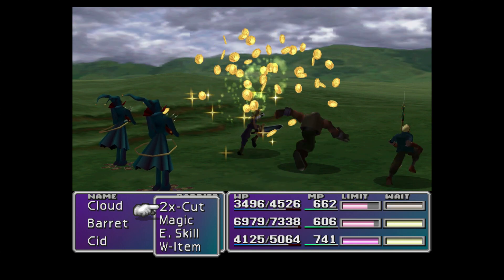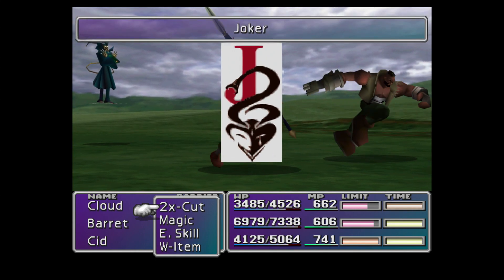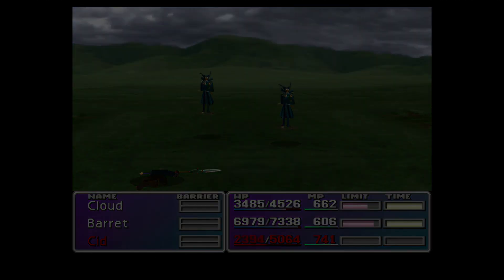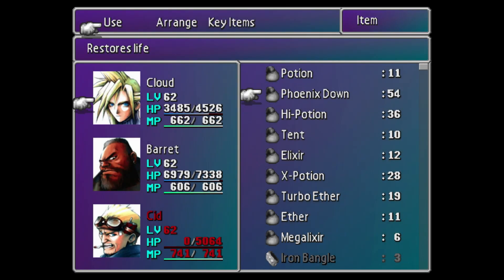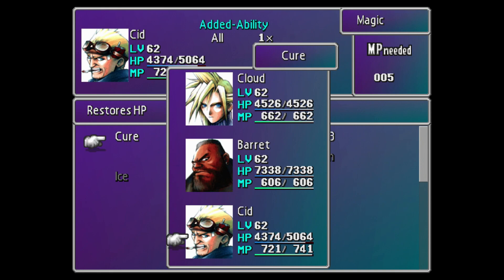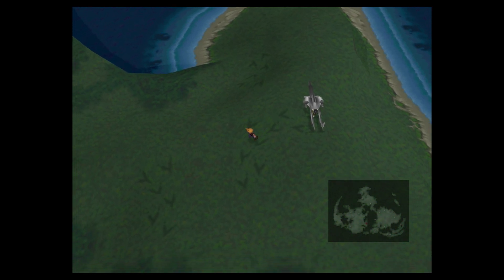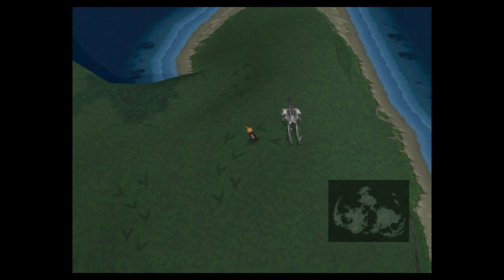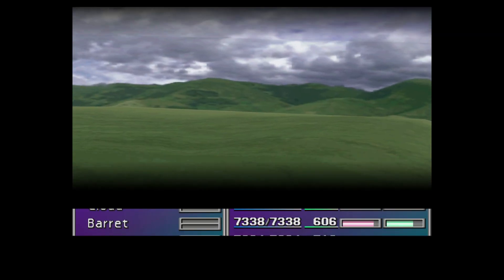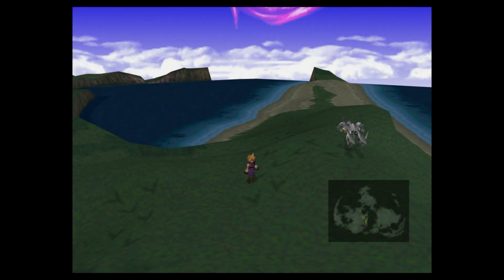After that we're gonna do Omnislash — the whole Battle Square stuff — and then Ruby and Emerald Weapon. And then we might do all the final Limit Breaks for each character, except Aeris because we didn't do that. And then Sephiroth after that. But let's try to find these Chocobos first.